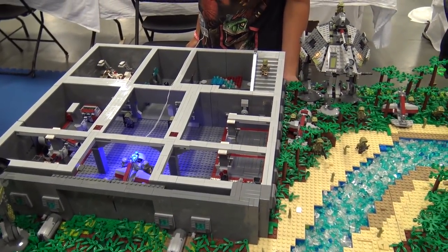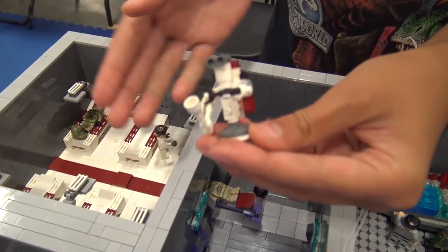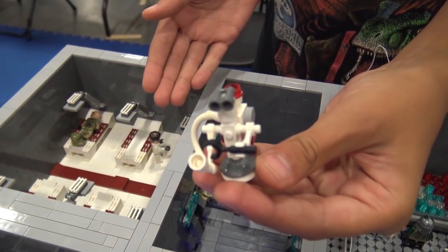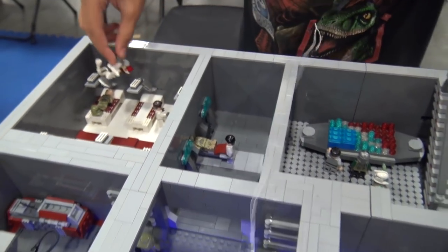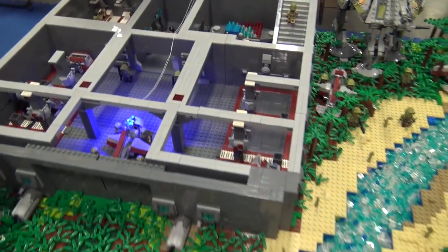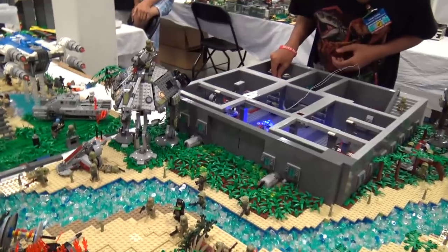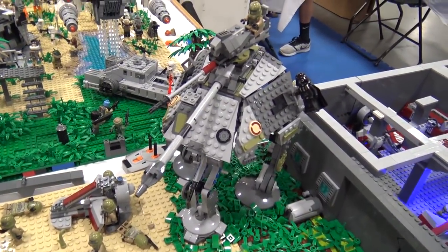We also have that custom medical droid back there, and the stairs go up into another little area. So yeah, Lucas designed that cool medical droid. That's pretty much the base. And then kind of outside, you have an AT-AP and a little Darth Vader that we put here, kind of hanging on - it's an Easter egg.